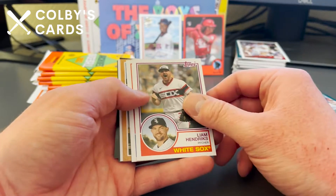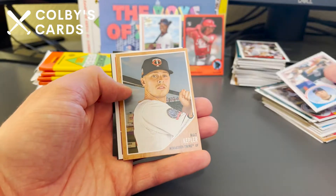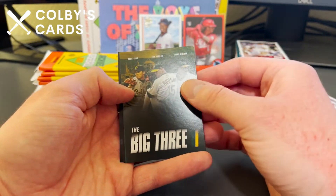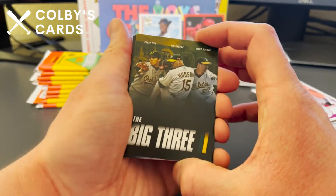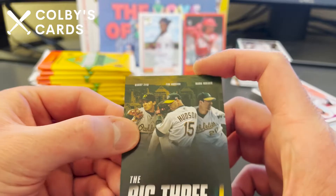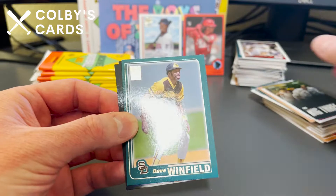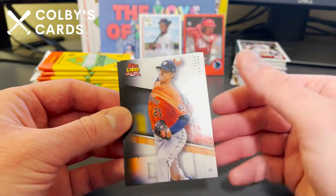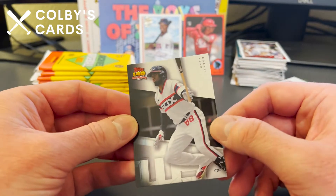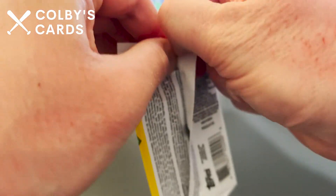Shannon Stewart is on display. There's a nice Liam Hendriks, Mike Piazza, Max Kepler, Jo Adell rookie card, and a Big Three movie poster card of Barry Zito, Tim Hudson, and Mark Mulder — all pitchers for the Oakland Athletics. Dave Winfield for the Padres 2001 design, a Zach Greinke 140 years of Topps 2091, and Luis Robert — his second year card; he was a rookie back in 2020.